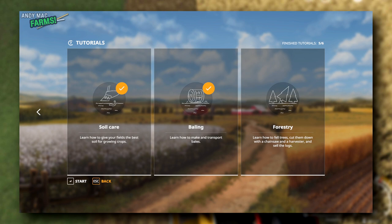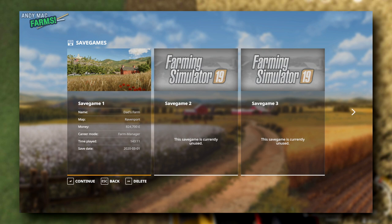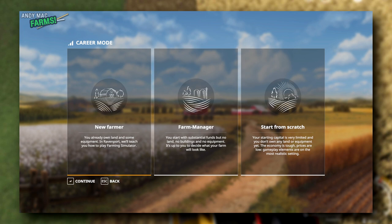When it comes to playing the game, all you do is go to Career. I'm going to click on a new save game. I would suggest just doing Farm Manager. If you do New Farmer, it's going to give you some land and equipment and makes it a bit too basic. Start from Scratch sets everything on the hardest settings, which can be quite frustrating and make you a little impatient. Farm Manager is the way to go.